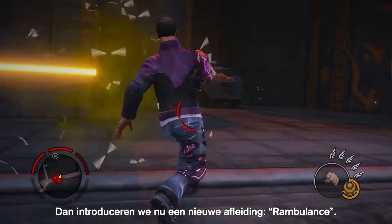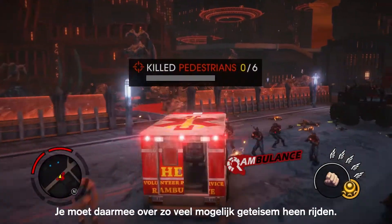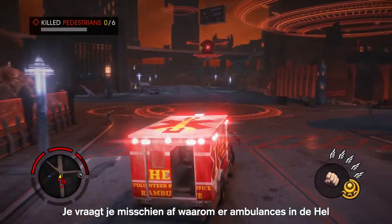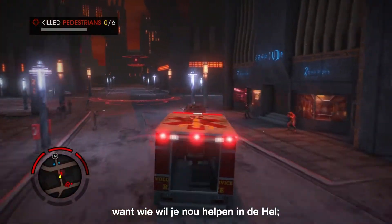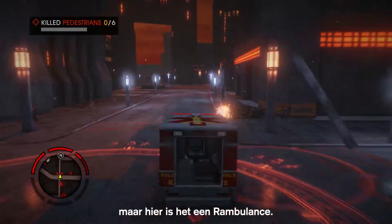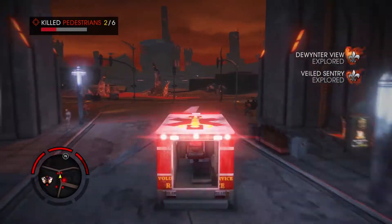And now we're going to introduce a new diversion called Rambulance. The goal here is to run over as many husks as you possibly can. And you're probably wondering why we have ambulances in hell — because you wouldn't want to help anyone in hell. But in this case, it's a Rambulance. This reminded me of that one time I killed him.